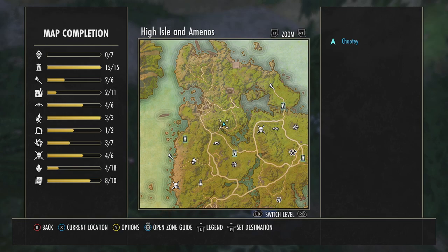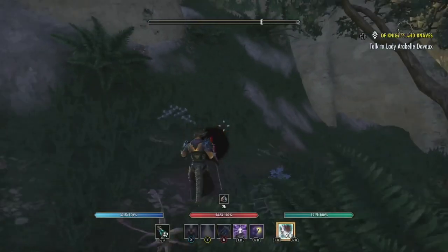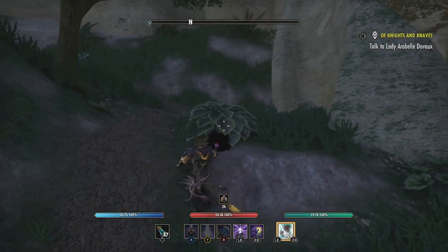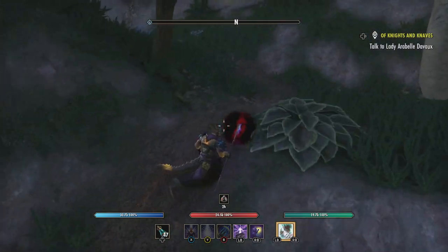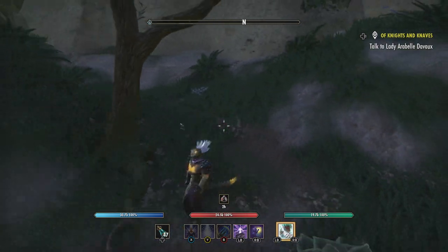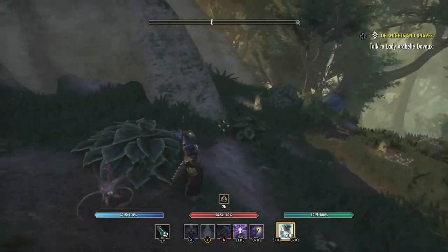Just remember: from this area at the waterfall, take a right, go around the corner. The first landmark is going to be this bush. From the waterfall go this way, you'll see the bush, go up and you'll find it. I think it's really worth it — looks great on my Wood Elf. I'll probably wear it on him.